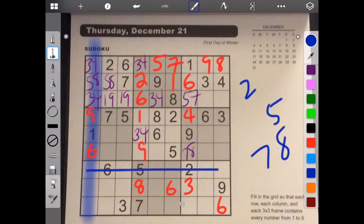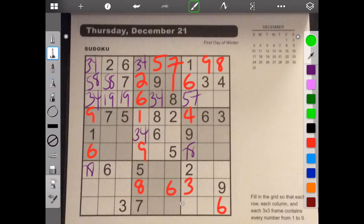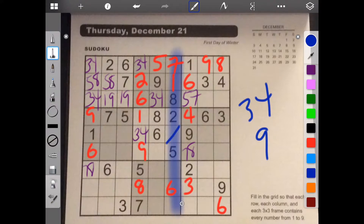So 2 and 5 can't go here, so we're left with 7 and 8 in the purple layer. Let's see what numbers are left for here. We need 1, 2, 3, 4, 5 — we got 5 — so 3, 4, and 9. But we already have a 9 here, so this is 3 and 4.